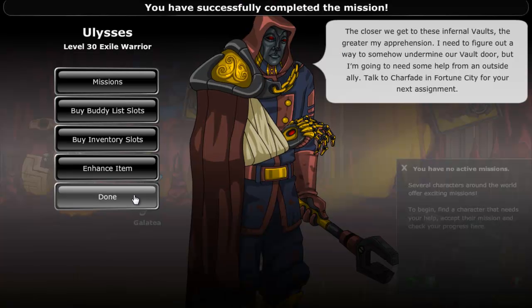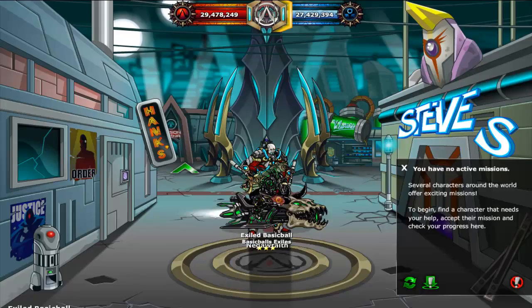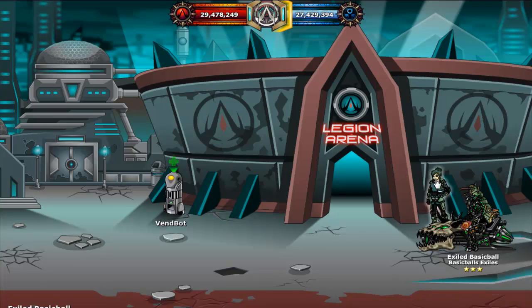After completing the third mission, Ulysses will send you to Charfate, who is in Fortune City. Go to Charfate for another 2 missions for you to complete.